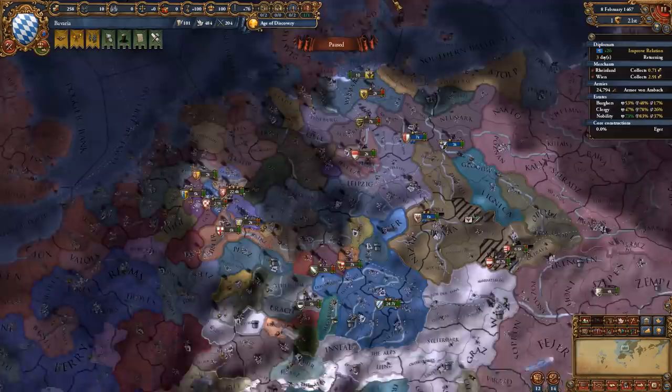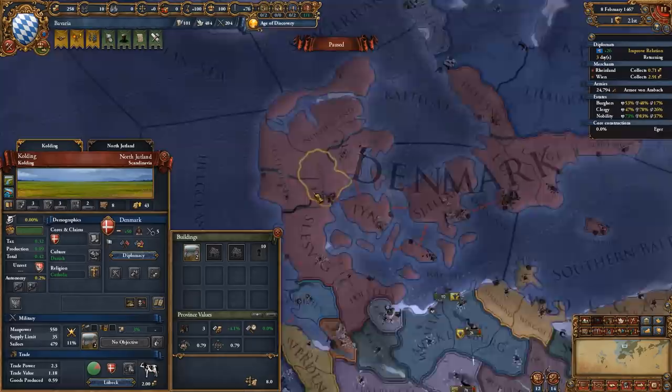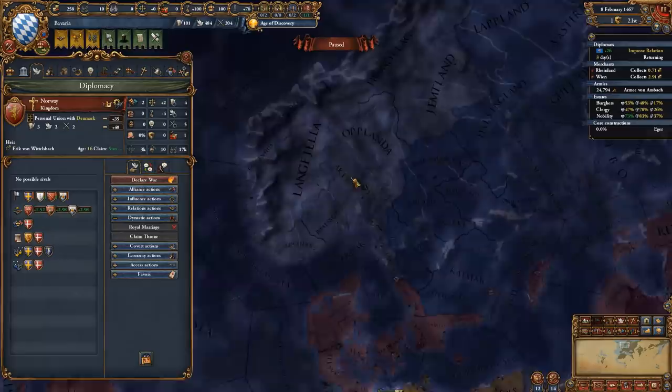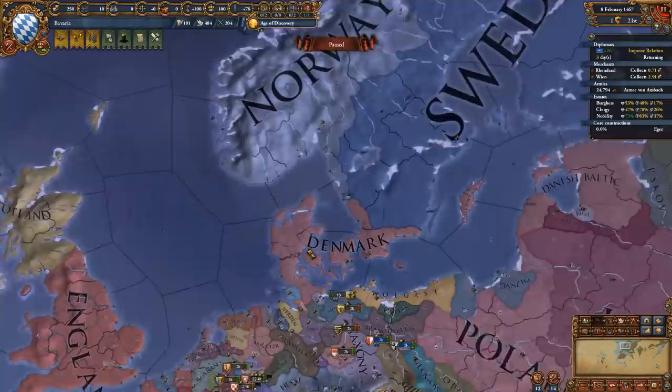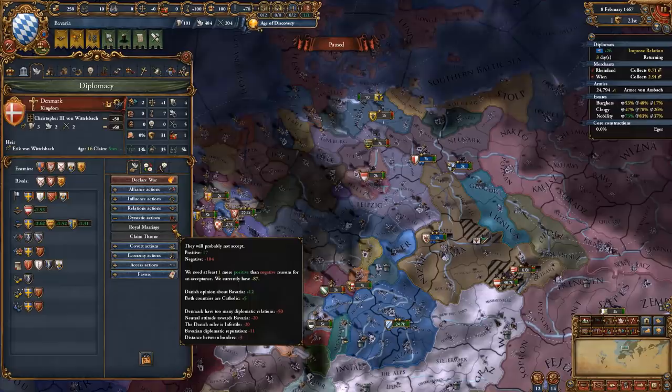Before we do that, we also want to get a claim on the throne of Denmark since they have the same dynasty as us from the beginning. This is actually a priority since getting the Danish throne before they lose the Swedish and Norwegian PUs means we can get three PUs for the price of one. To make that happen we need a royal marriage with them, but right now they've had too many diplo relation slots since the very beginning, so we need to wait and bide our time - similarly to how I'm waiting with the Burgundians.